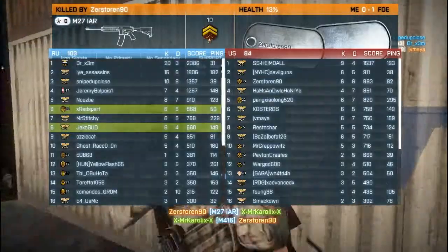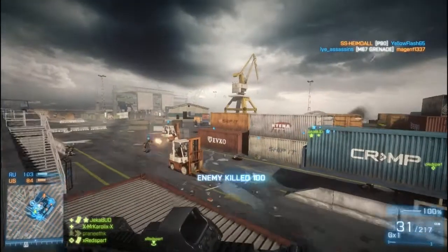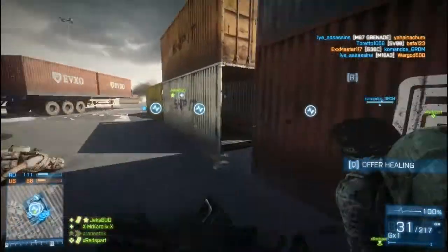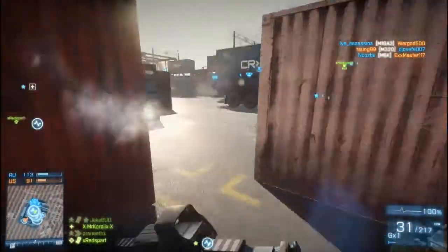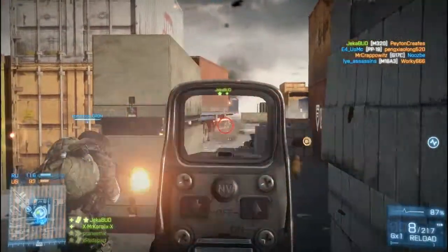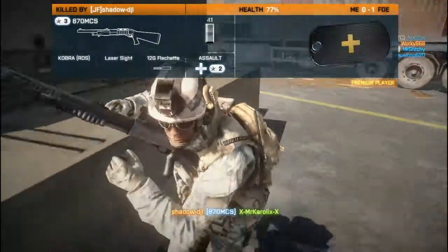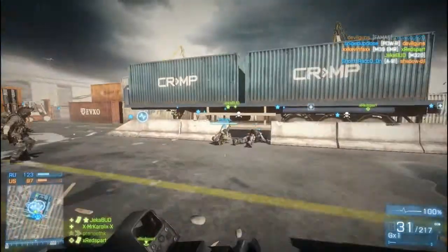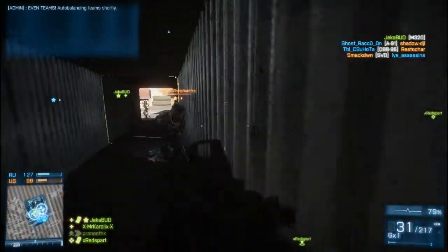For the loadout, on an assault class we've got the M416 with airman camo, which is the default one you get with premium. For the scope, I use a reflex red dot sight — you need 50 kills for that first, but you can easily use the iron sights, they're great. I actually use the holographic sight, which is at 80 kills, and it's really good because it's got pinpoint accuracy.